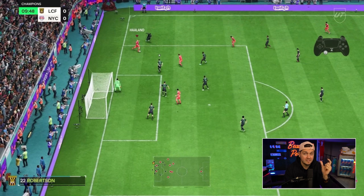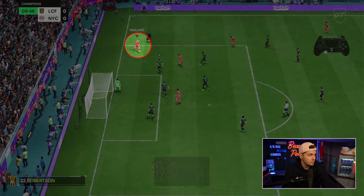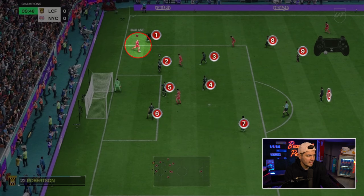Holland is a player not necessarily known for dribbling — he can be a little clunky. I wanted to showcase this example because a lot of people feel you can only be effective with R1 dribbling if you have elite dribblers. Those are bonuses; those players make it look effortless, but it's not the be-all end-all. You have to challenge players — there are so many players in the box all the time.